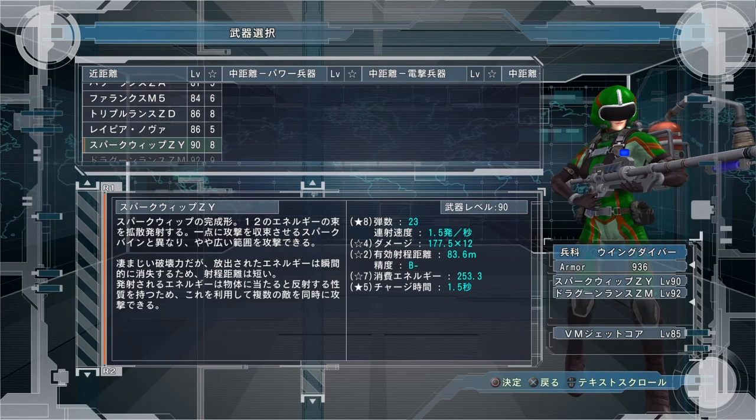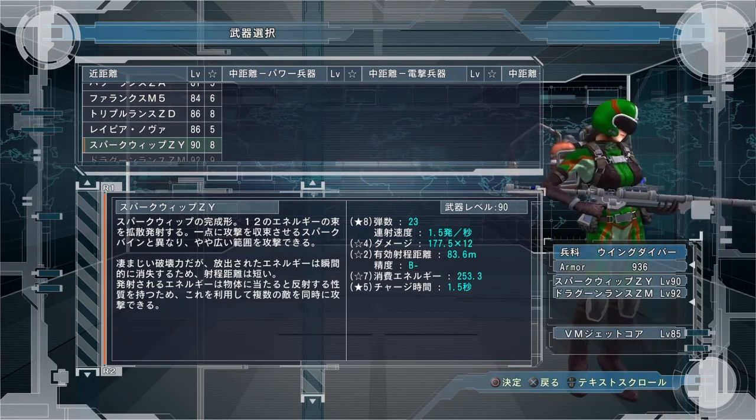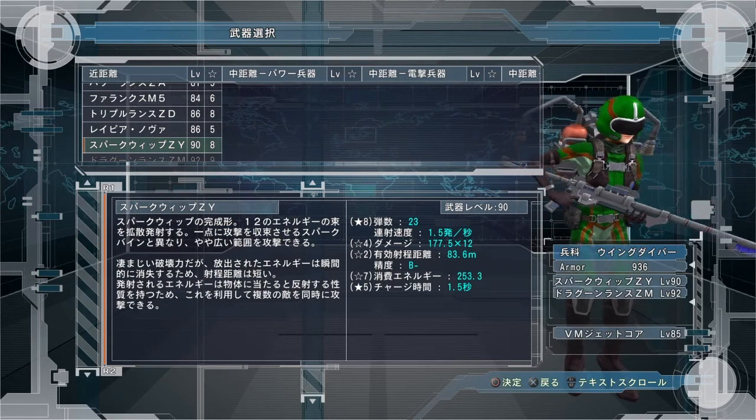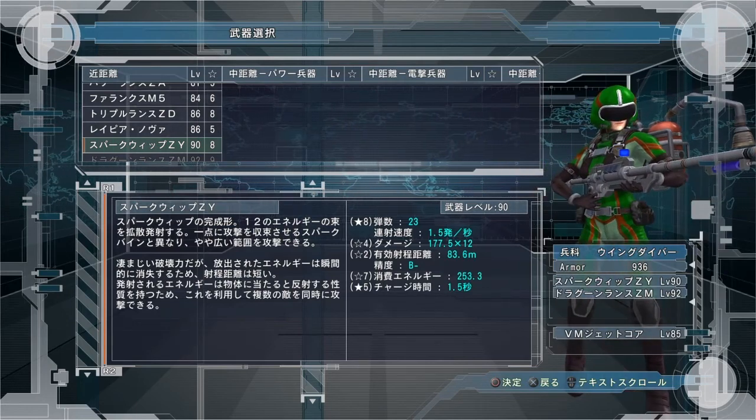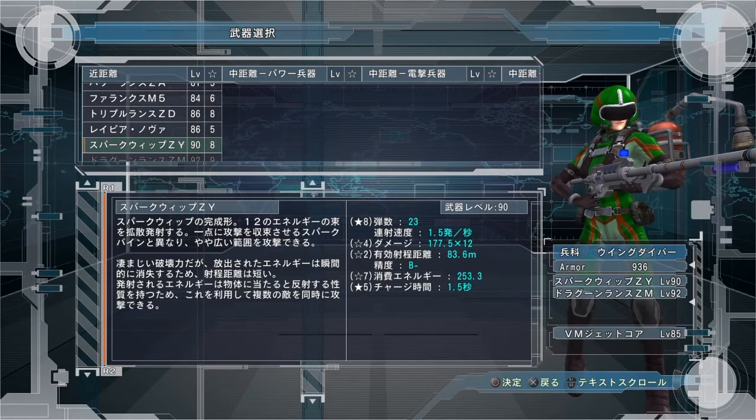Hey guys, Nova Joe here. Today I come to you with a video showing off the level 90 weapons for the Winged Diver. The Winged Diver actually gets treated a little bit better than the rest of the classes because she gets three, whereas the other ones don't get as many.